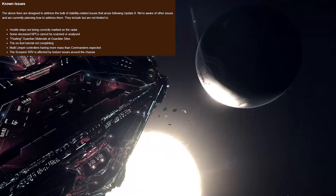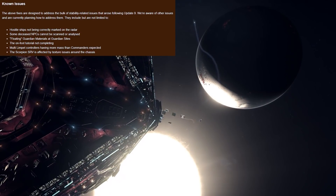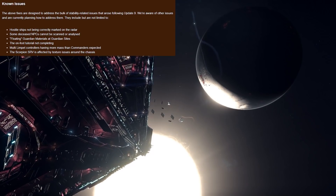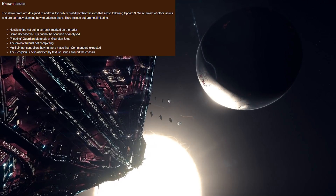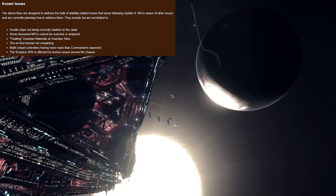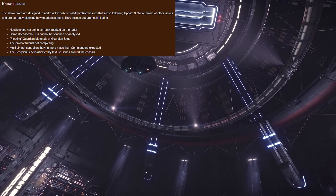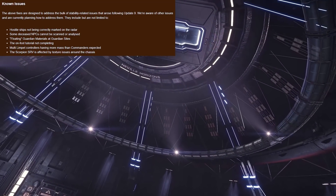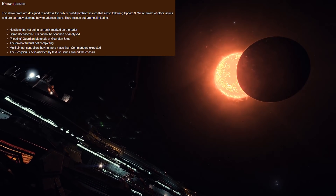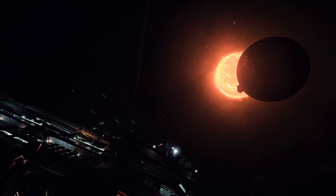The Scorpion SRV is affected by texture issues around the chassis — that one is a relatively minor issue and certainly not going to break your gameplay. However, there is another issue that will break gameplay depending on how you play. This isn't listed in the known issues. It is Odyssey content related to biological scanning — when you're down on planetary surfaces scanning various flora, this isn't working. Frontier say they don't have any news on this particular issue, but they are aware of it. Strange that it hasn't been put on the known issues list.